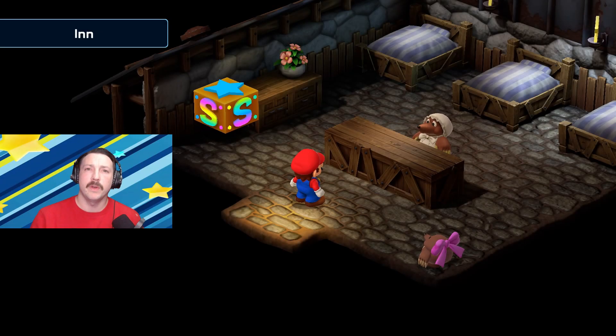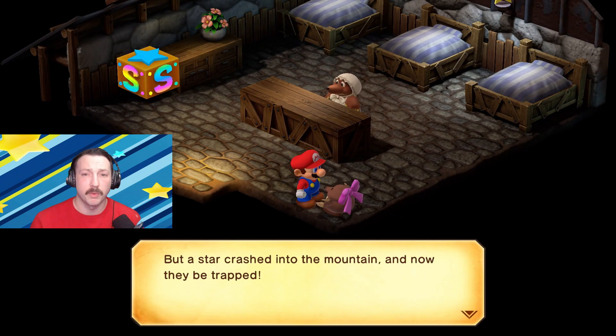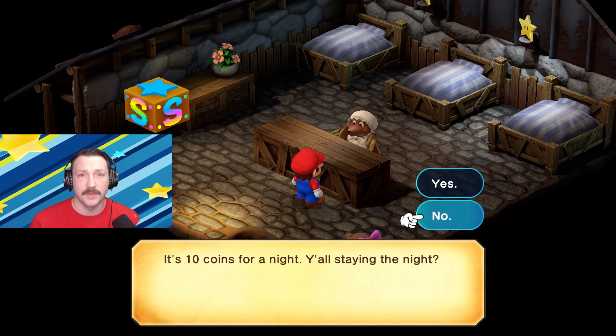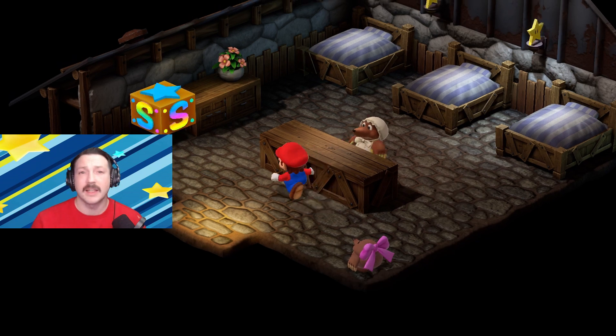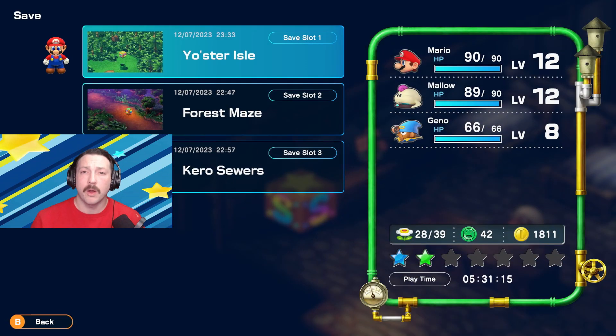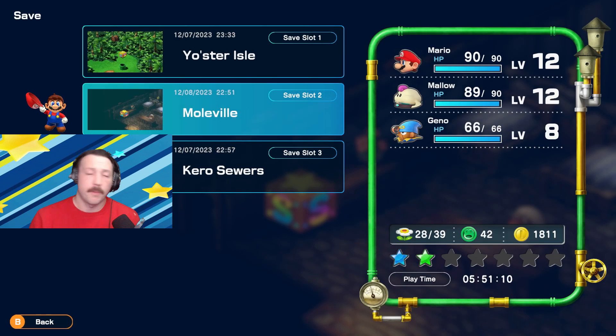When we get to Moleville, the first thing I like to do is explore the town and talk to all the citizens so I can get an idea of what we need to do. Let's get a time check — we are at approximately five hours and 51 minutes of game time. Now let's go ahead and explore the town.